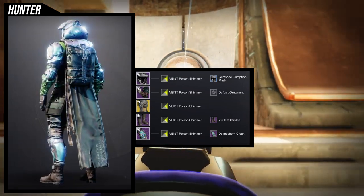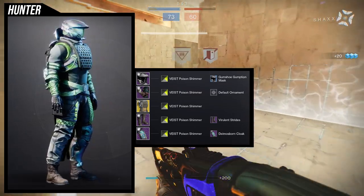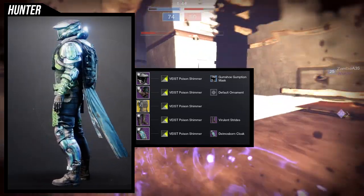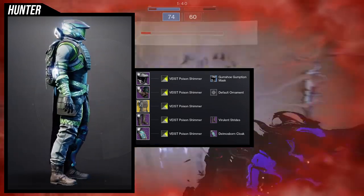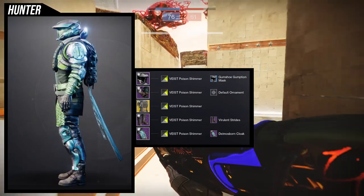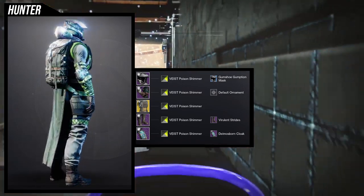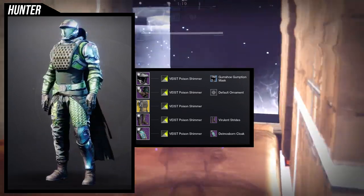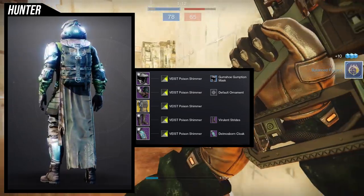I also love that the Virulent Strides have cloth on the hips, which bulks everything out. I was going to switch the arms for the Luxe arms, but unfortunately they're symmetrical and I don't think it would look good with this set. I ended up going with the Vice Poison Shimmer shader because I have the Vice logo on the left thigh, so I decided to just lean into it rather than fight it. I really like the shader, though you could definitely use something darker.